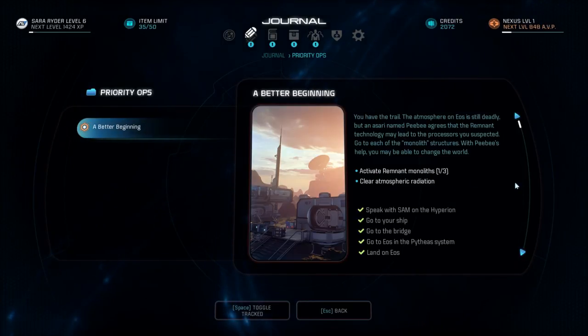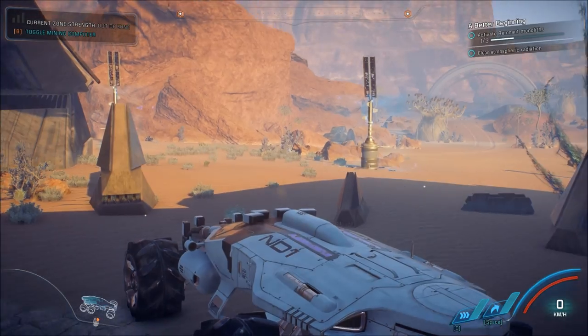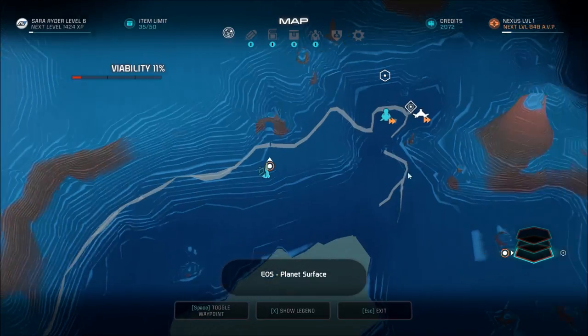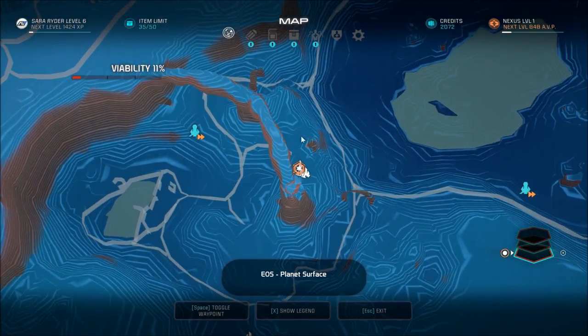Activate remnant monoliths — one out of three. Alright, two more to go. The atmosphere on Eos is deadly, but an Asari named PB agrees that the remnant technology may lead to the processes you suspected. Go to each of the monolith structures — with PB's help you may be able to change the world. Well man, gonna change the world.